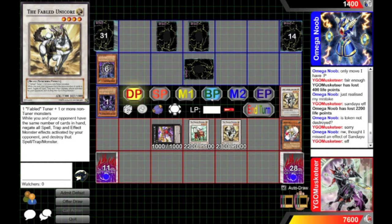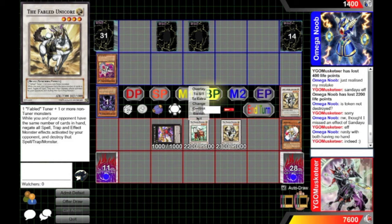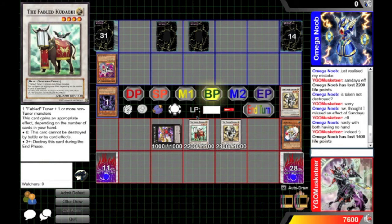I'm going up against a mega noob. We're going to go for a unicorn, since we do have no cards in hand. Dre effect, and then I'm going to attack with Kudabi. That's the main thing that Unicorn does — you very rarely negate stuff, you just make sure that your opponent can't activate stuff.